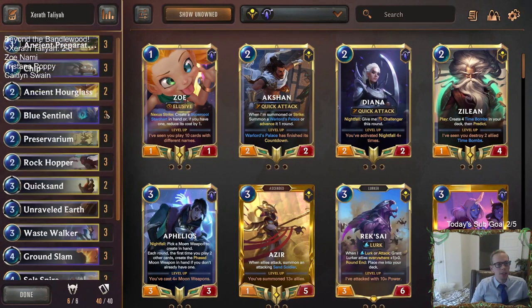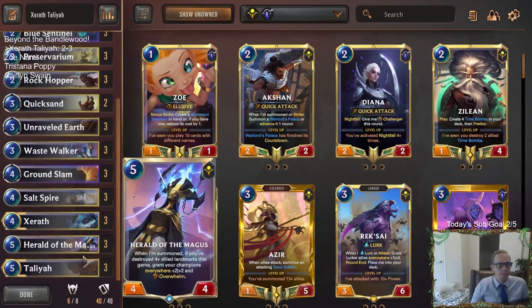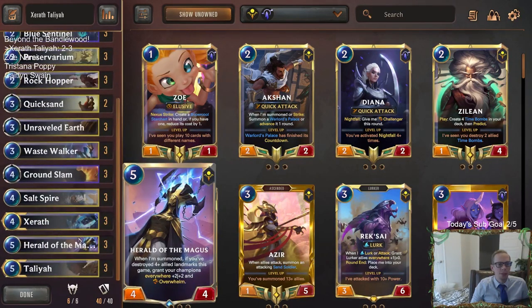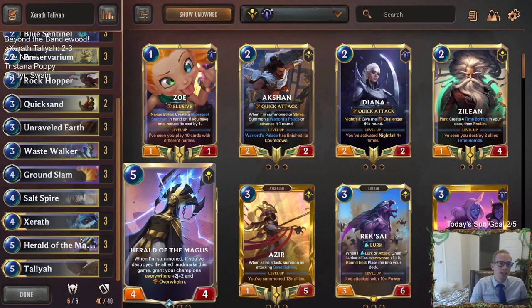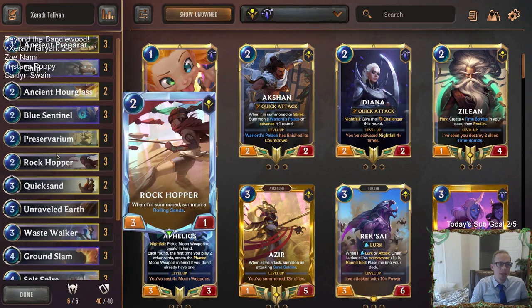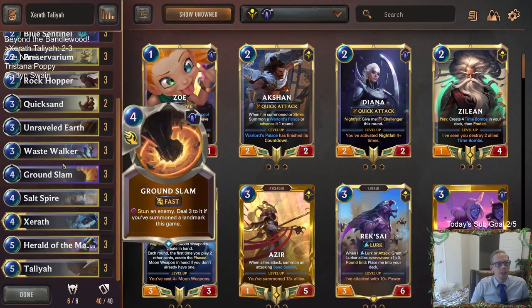Second game I'm still not sure - we didn't have good mulligans, especially that second aggro game. Then there's the Caitlyn Teemo - again didn't really have a very good mulligan. Waited a while before we started doing stuff, just too long. They had one Puffcat Peddler that took over. Yeah, I think there's still definitely good stuff going on here.